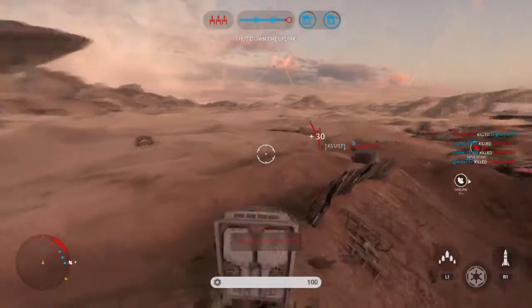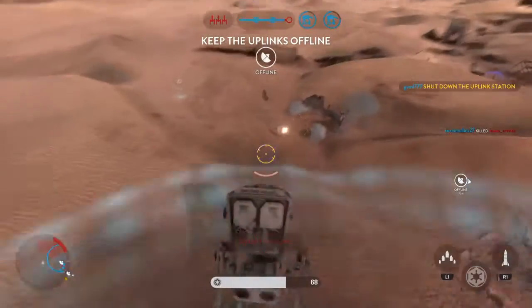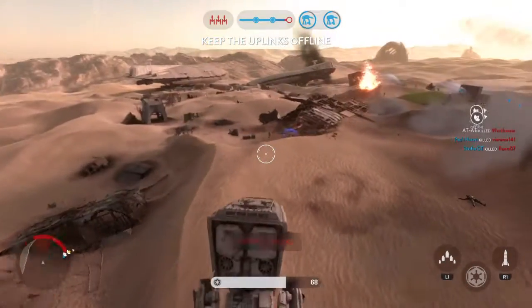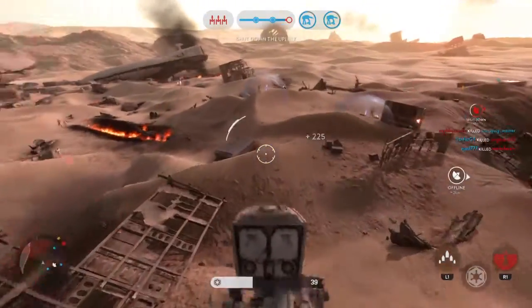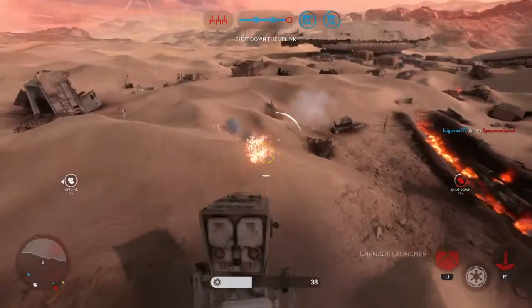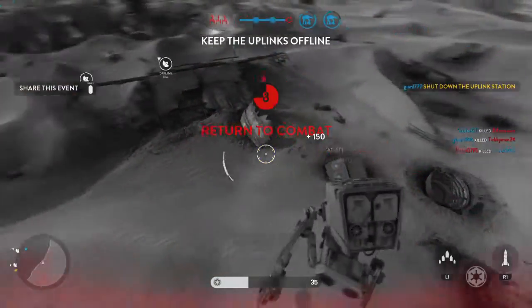They're getting locked on too. They're locking on, team. Scanners indicate the Rebels have activated an uplink station. We've cut that up — that should slow down their bombers.